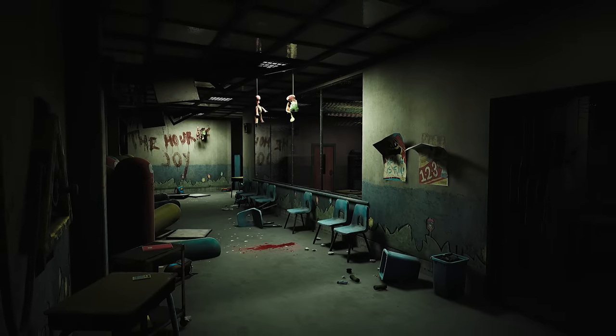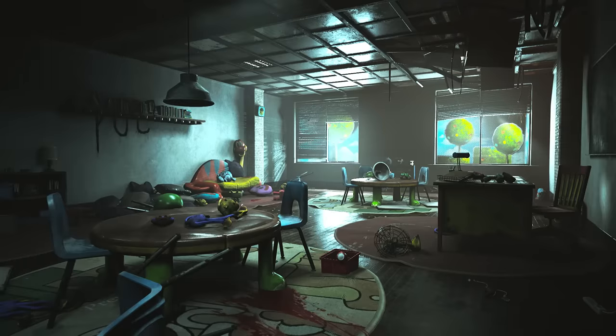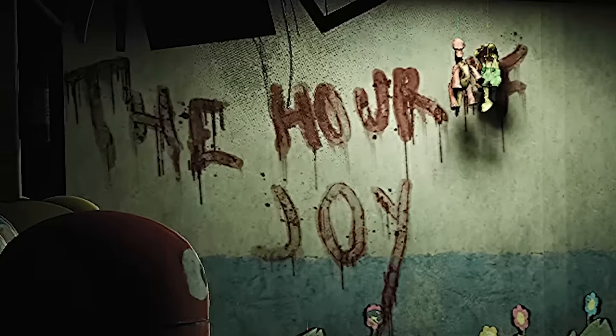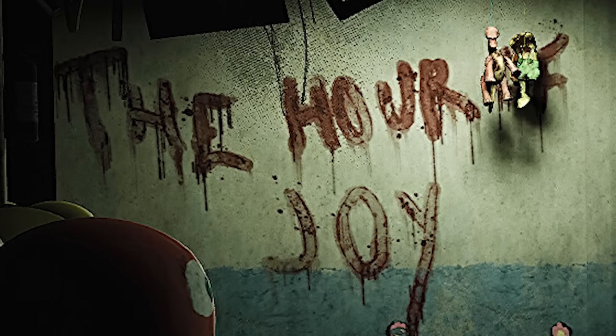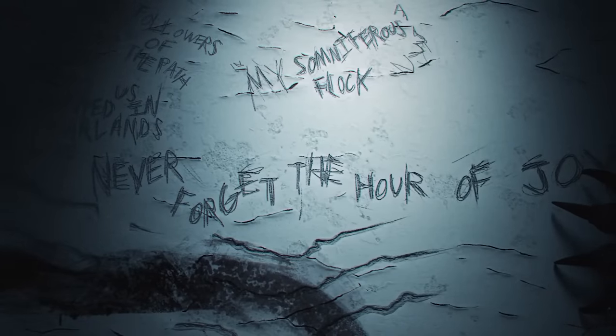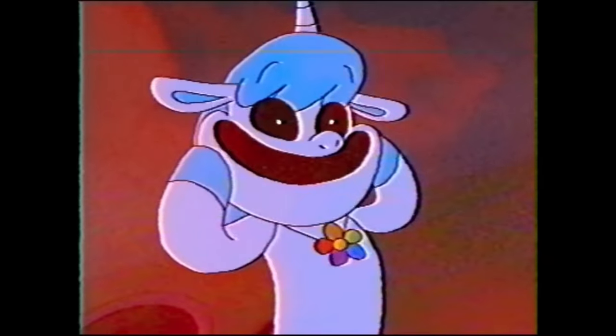The final screenshot seems to be located within the previously teased schoolhouse area. Last time we were shown the interior of a classroom, and this time we get a sneak peek at the halls outside. At the far side of the hall we see a message scrawled in blood. This phrase has been teased many times in the lead-up to Chapter 3's release, and we now know it almost certainly refers to the hour in which Catnap dispels his red smoke, causing those who inhale it to burst into fits of hysterics before crashing into a deep sleep — or worse.